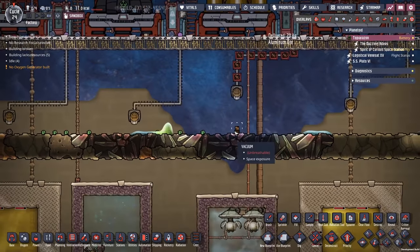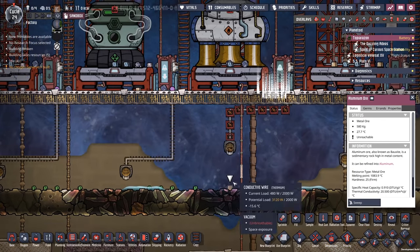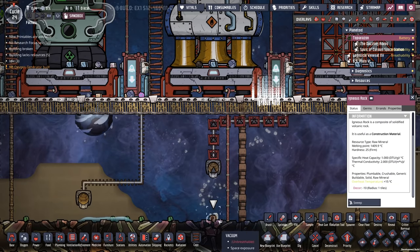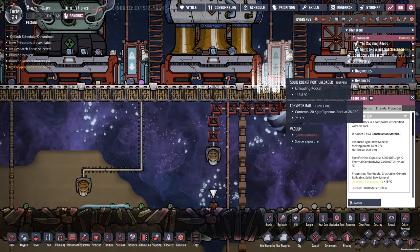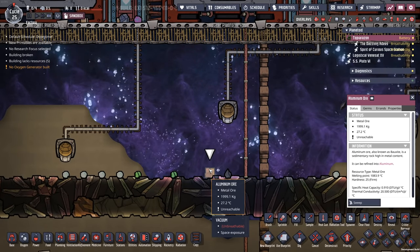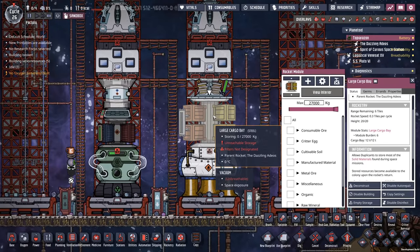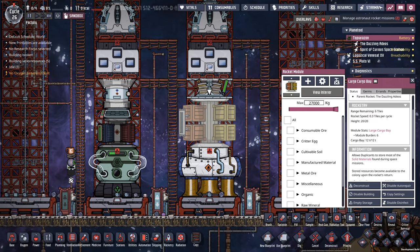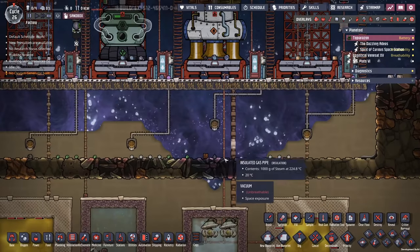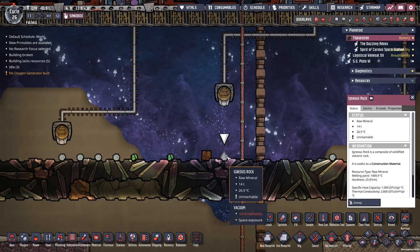The steam rocket is finally back — look at what it's doing, bringing back all of that nice aluminum ore! Look at all that. I was able to mine up a ton from that spot. Now we've got all this igneous rock. I wish conveyors always moved this fast. 2,000 kilograms of aluminum ore and 14,000 kilograms of igneous rock.